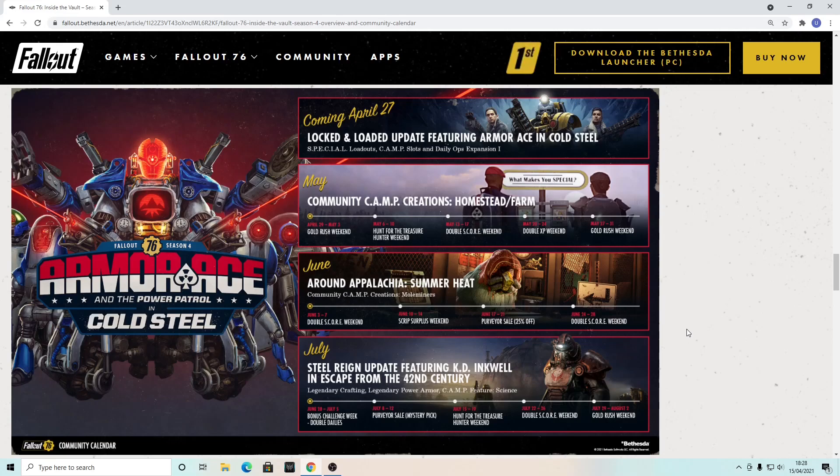In May, we're getting some events. The first weekend of May we'll have Gold Rush Weekend, then Hunt for the Treasure Hunter Weekend — and remember, this event will have new rewards finally. I'm a tiny bit annoyed they didn't add any new events. There are so many possibilities, yet it's always only Treasure Hunter Weekend. Then we also have Double Score Weekend, Double XP Weekend, and Gold Rush Weekend rounding out the May weekends.